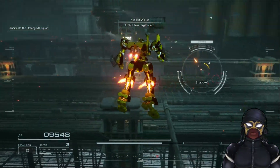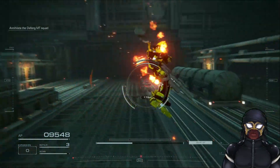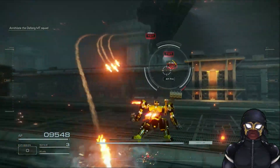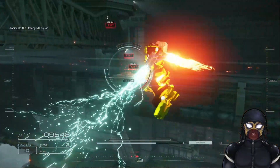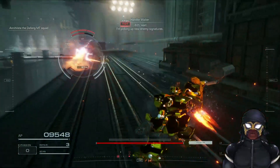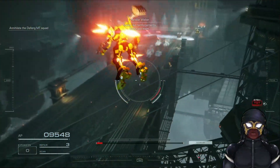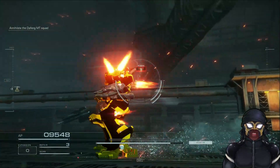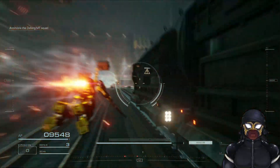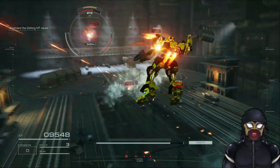Only a few targets left. 6-2-1, I'm picking up new enemy signatures. Looks like reinforcements — eliminate them. Alright then, we got a boss. I'm just waiting for one of these to be an actual boss or something, like another helicopter shows up.